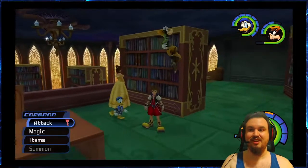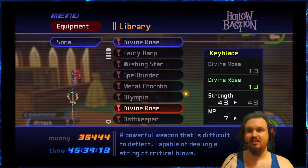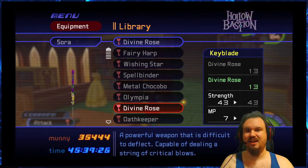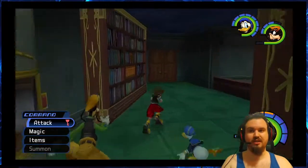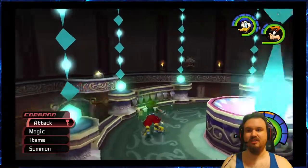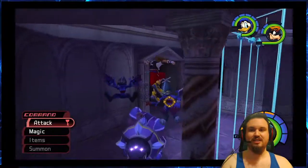I believe up to this point the Divine Rose is one of the best keyblades in the game. It has like plus 3 strength over the Olympia keyblade — this one is 13 and Olympia is 10. The combined strength showing 40 and 43 comes from equipment and leveling up. So now we're going to have to make a huge climb here, and I should know where to go since I now know this place off by heart.